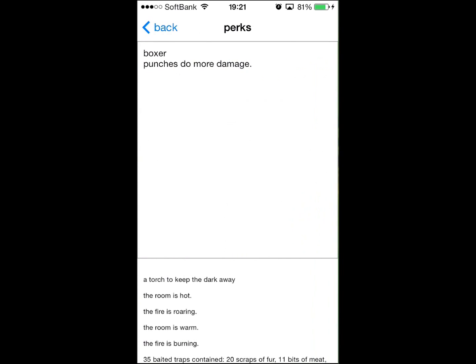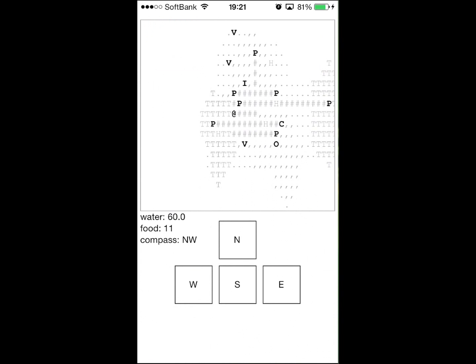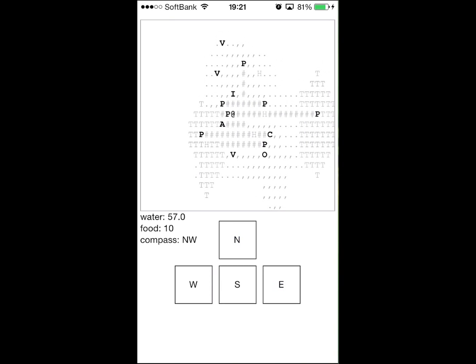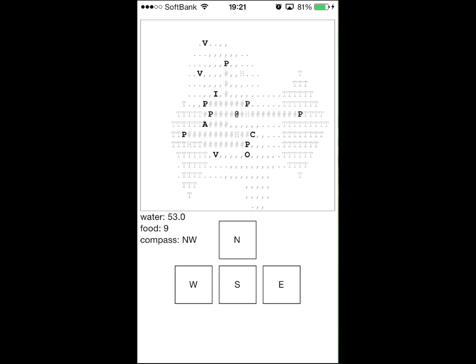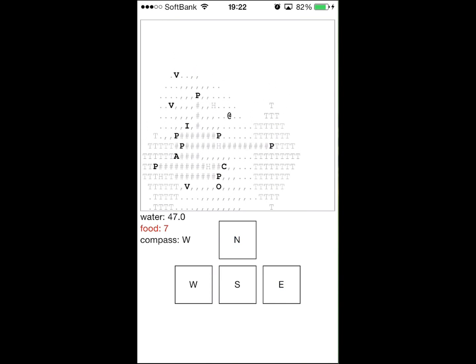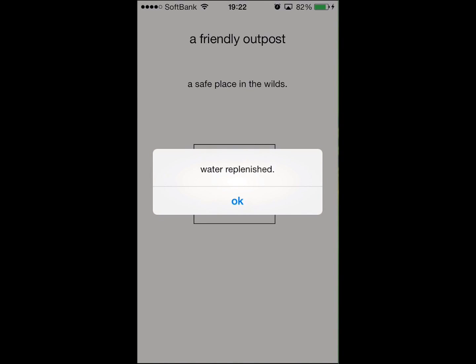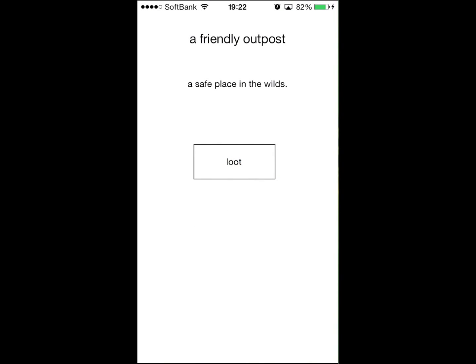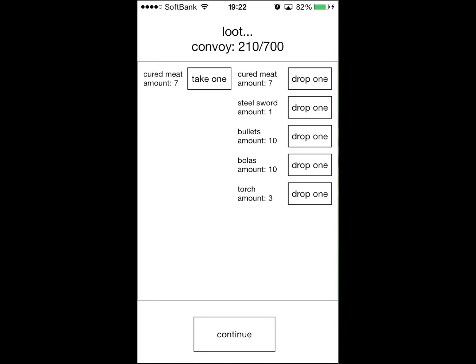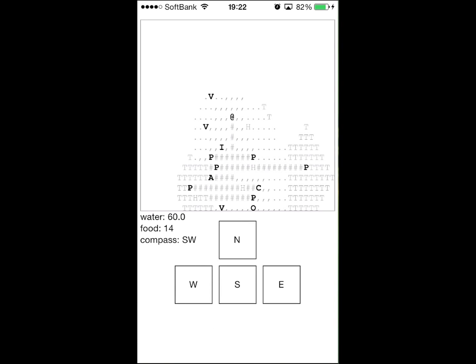Your guys get perks progressively - I only have one here, I'm not sure how you get perks. But then you get going and it's kind of like Rogue where you can travel north, east, south and west. If you're playing the online version you have WASD keys. But otherwise you are the little @ symbol just going around and exploring, and seeing what's what.